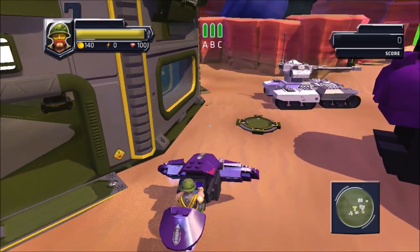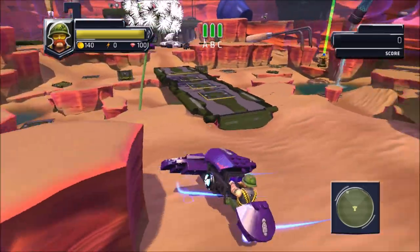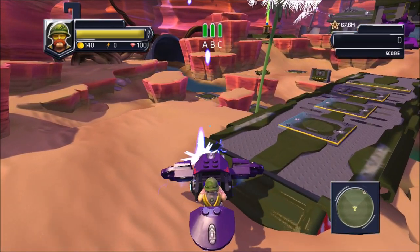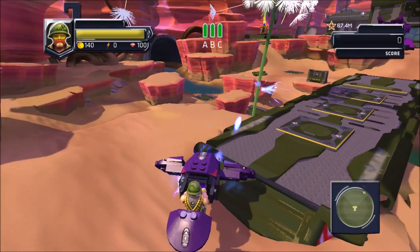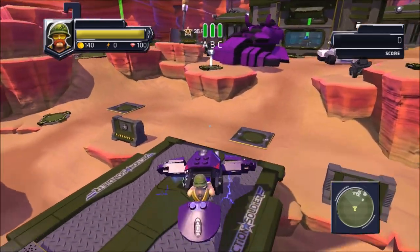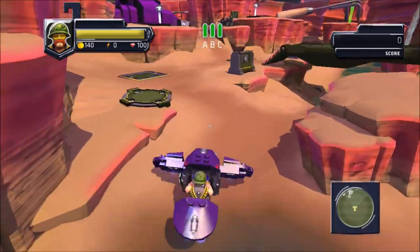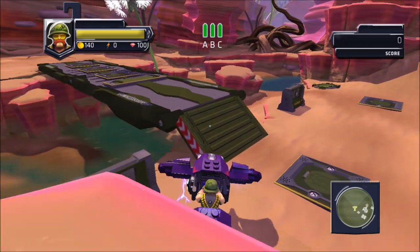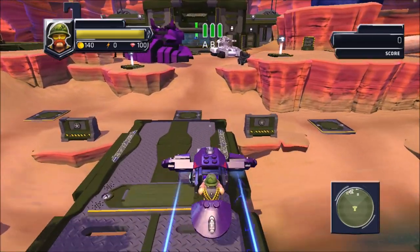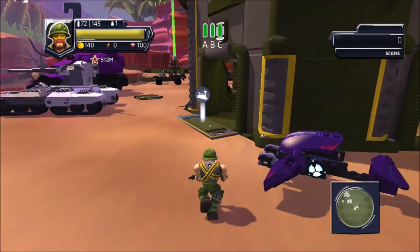The Ghost actually works really well in this game. As you can see, it handles pretty similarly to the Ghost from the full Halo games — you can even boost with it too. Overall, though, this game's vehicle controls for every vehicle are extremely unintuitive — the worst vehicle controls I've ever experienced. You would think the left stick controls movement like in other Halo games, but no: the left stick is to look in the direction you want to go, A is to accelerate, B is to reverse, the right stick does nothing, and the boost is the left bumper. It just doesn't feel right for any vehicle.